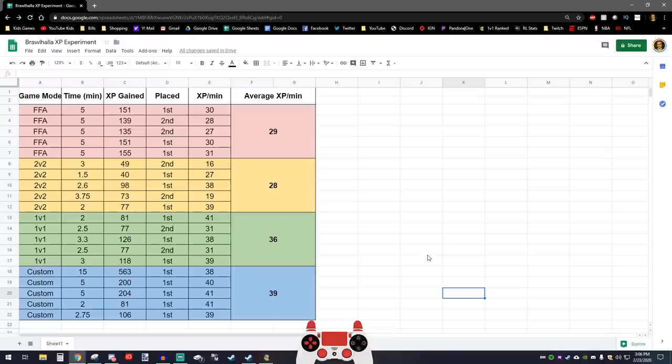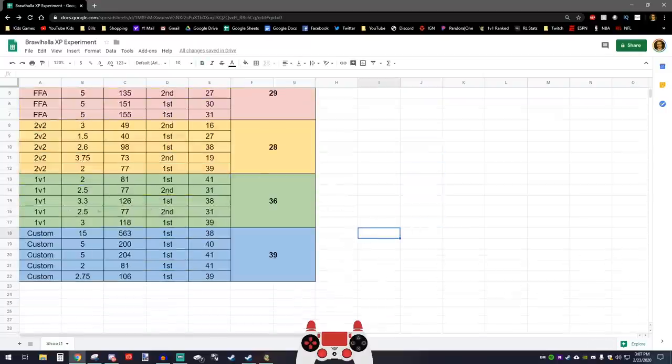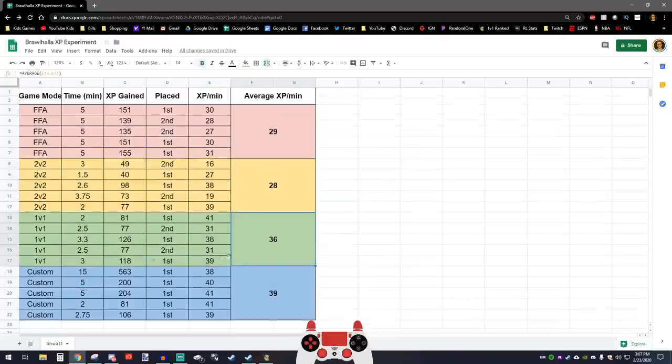A couple of things to add: I noticed you get more XP not only for winning, but also for getting special things within the game — like double knockouts, triple knockouts, dominating, godlike. The more KOs you get, the more multi-KO multipliers you earn, and you get more XP for those. The game does reward you based on how well you play. Ultimately, it came down to 1v1s and custom lobbies giving the most XP. So if you want to level up a legend and have fun doing it, just do 1v1 games — you'll get better at the legend and gain XP pretty fast.